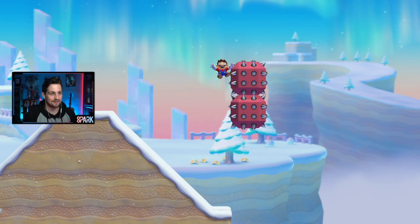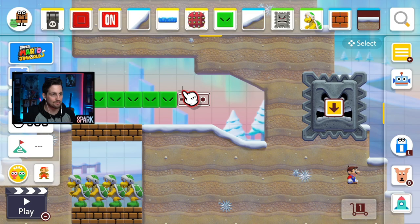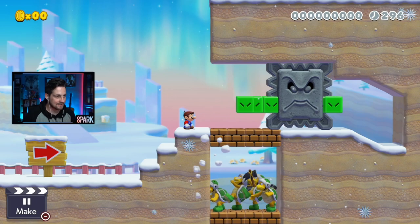Glitch number eight: there's some weird interaction here with the thwomp and the snake block. This is a common thing — putting a thwomp in this little gap — and the slopes will slide the thwomp over and glitch it into certain things. We use this in many different setups. In this instance, when I release the snake block like that, it's going to warp the thwomp over to the left, and then it's free to slam down.